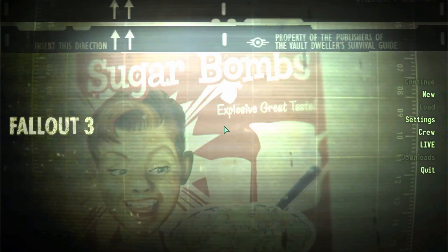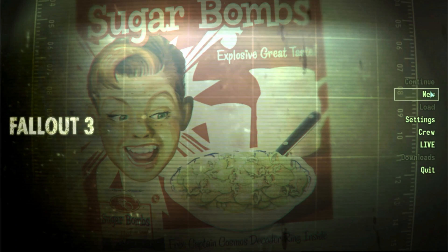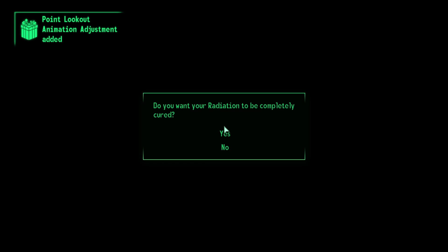Once all of this has been completed, your game should be good to go. If you have a pre-saved game, try launching and see if it works. If not, let me know in the comments below. I haven't played Fallout for years, so I don't have a pre-saved game, but starting a new one works with all of the mods I have installed, as expected.